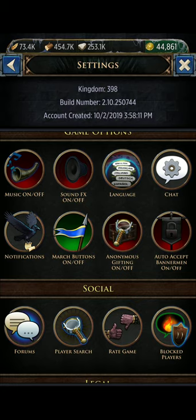Anonymous Gift Giving means that if you buy a pack, your allegiance members will receive a gift each time you do. If anonymous gift giving is off, they can see it's from you; if it's on, it will just say 'From Anonymous.'